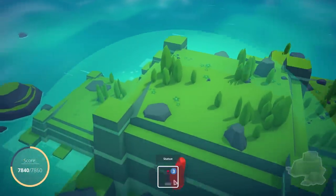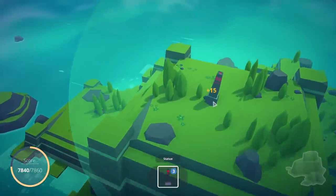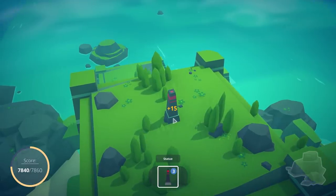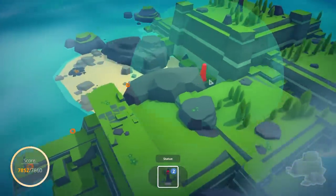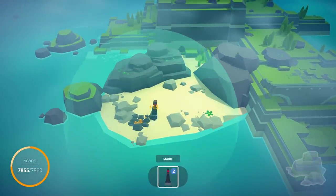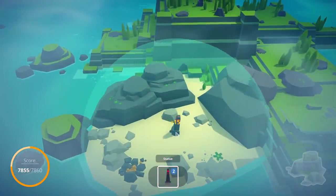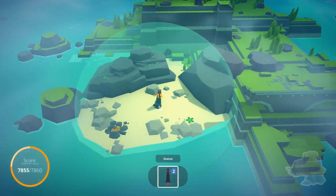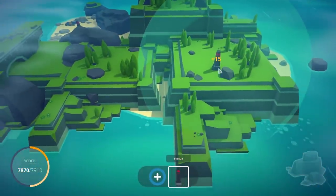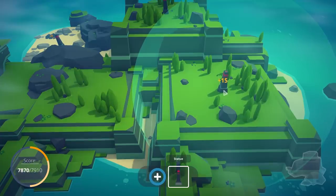For sure, we want a statue up on the top, like right there. And if we're going to build a gold mine down here, we're probably going to want to have a rich settlement in here. So we'll put that there. And then we'll put another statue right here.